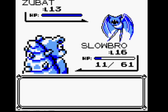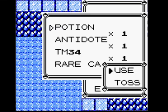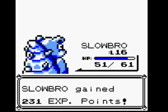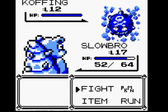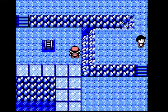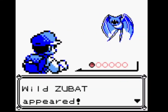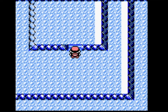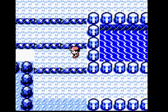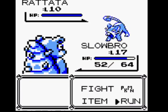With the rival battle, if he uses Pidgeotto and it uses Sand Attack, it's pretty much just going to unhinge the whole battle — Pidgeotto is pretty much guaranteed to go first. That's my first thought about that rival battle: it's actually going to be quite difficult.